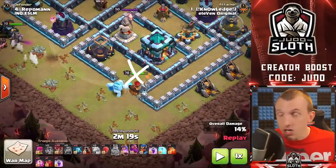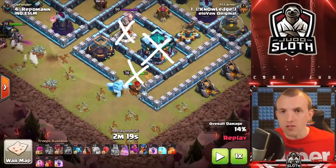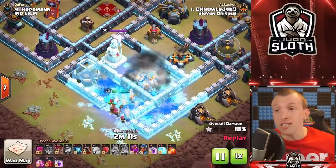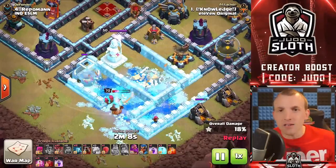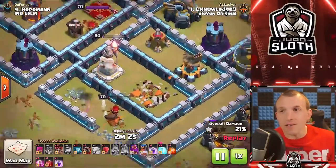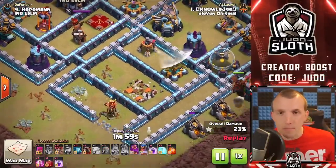We want to get the Archer Tower, the Town Hall, and the Grand Warden Statue — that is it. Once those buildings go down we are happy; the Queen can die at that point. She's set up funneling for the Lava Loon and got really good value. Part of the skill is identifying how much you can get, not over-committing, but recognizing you just want the right amount. In this instance the Queen took down the final objective as she went down — perfectly planned.